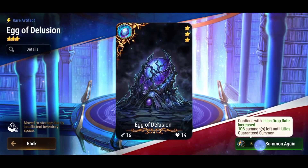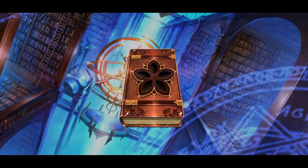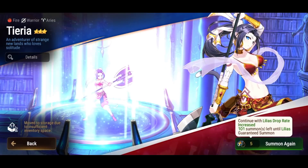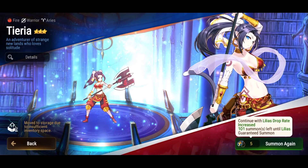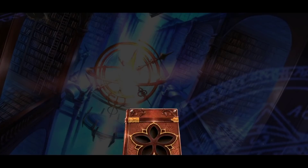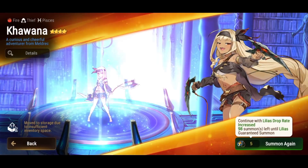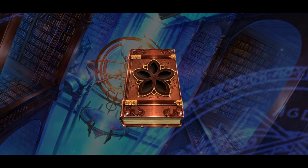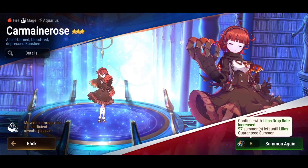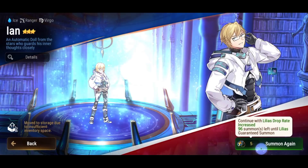I don't have Holiday Yufine to do that combo — she gets greater attack buff and you can combo into Lilyas. But that's two fire heroes and it's going to be hard to pull off in world arena because you have to get the last two picks. It's definitely rough.